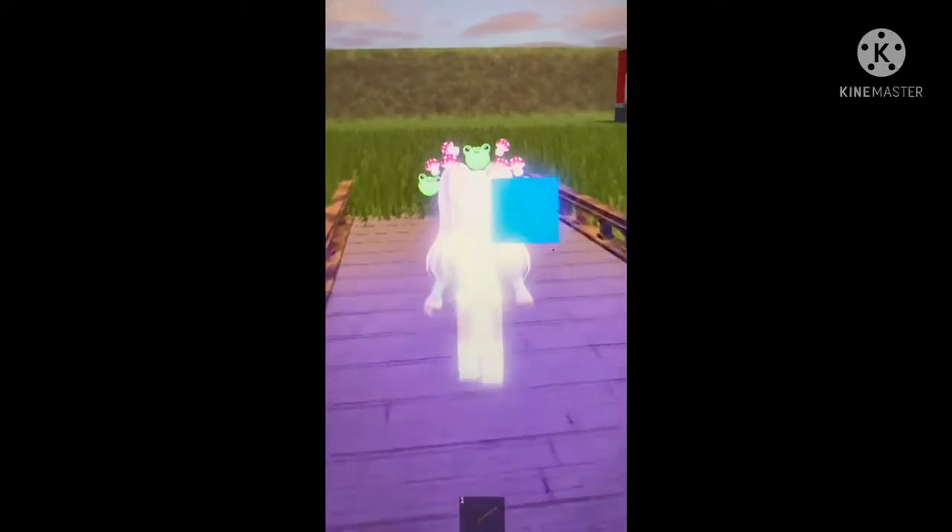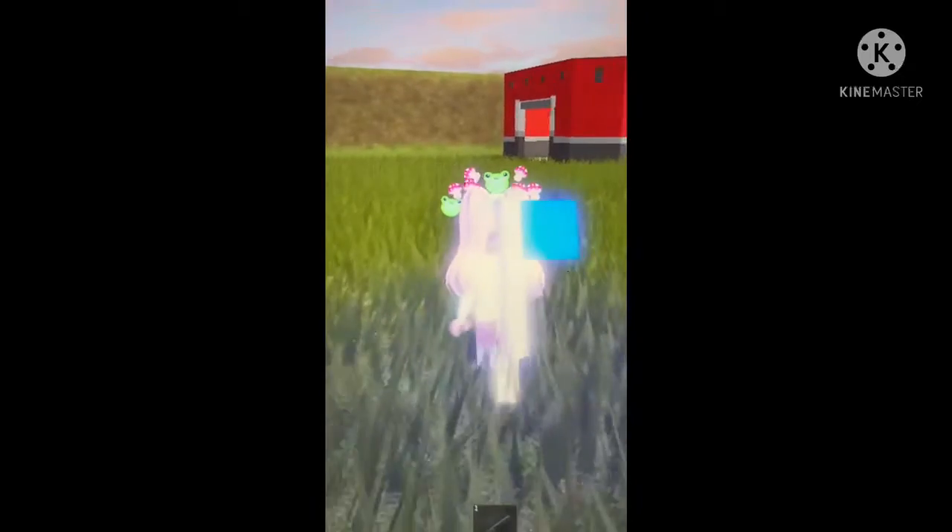Run back to your base — use the bridge or you can swim. I choose the bridge so you can go back and put the flag down so your team can get a point.